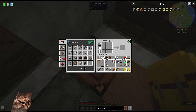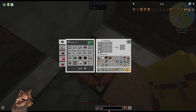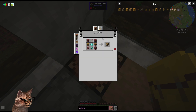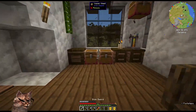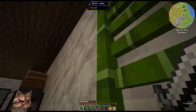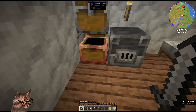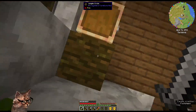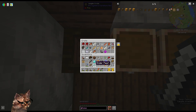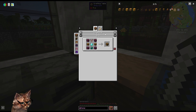I need regular stone because we're gonna make these circuits, and I should have some right here. We need an inventory connector. I should have a diamond — I do have a diamond. I have three diamonds, so not a big deal. I need an ender pearl, which should be in here — yeah. So we should be able to make the inventory connector.